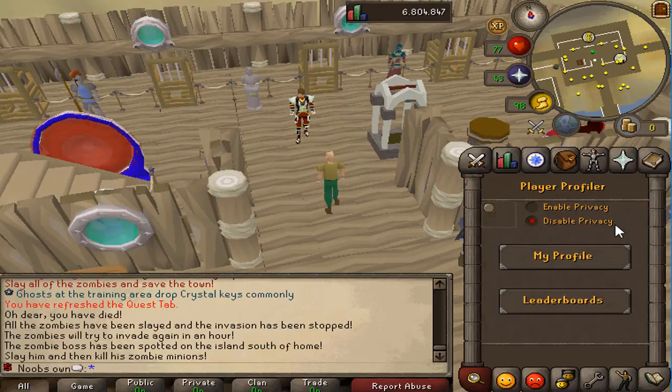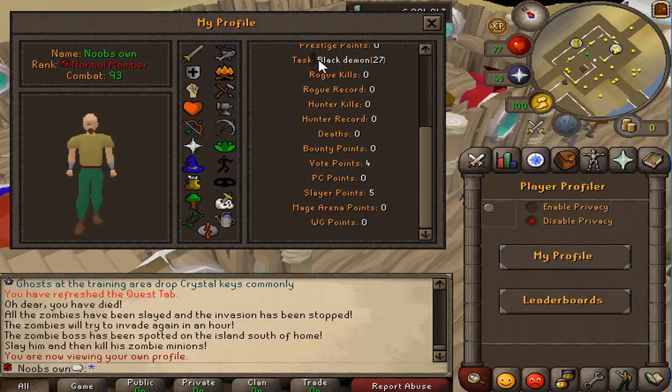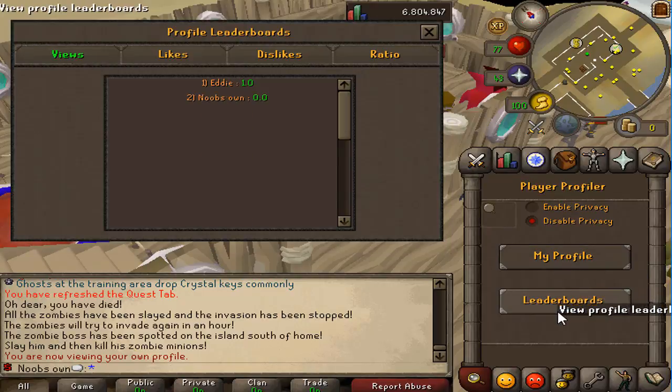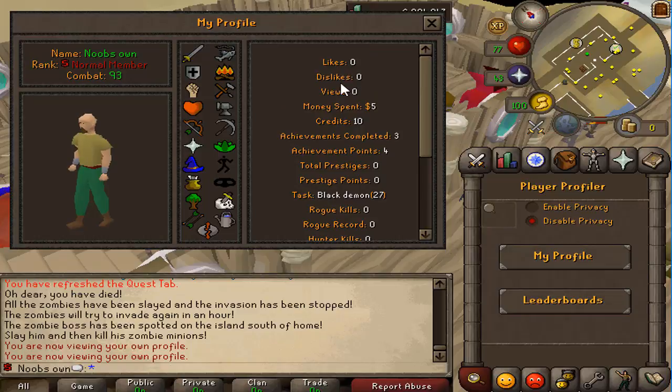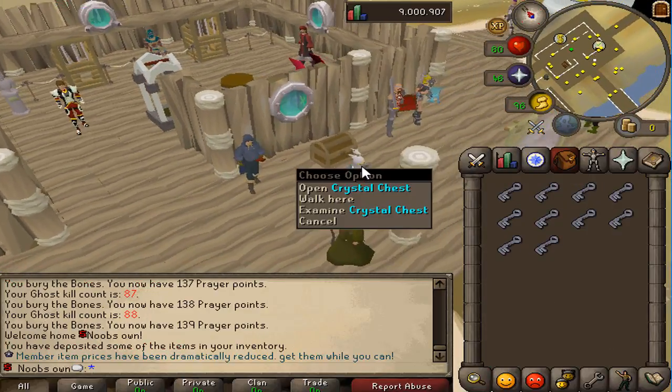You can also check other players' profiles — viewing your own shows stats, slayer tasks, skilling progress, and all your levels. You can look up other players too. Right now only Eddie is online, but he likely has privacy enabled since he's the owner. If another player was online, you'd see the same interface with their stats, including likes, dislikes, and views.